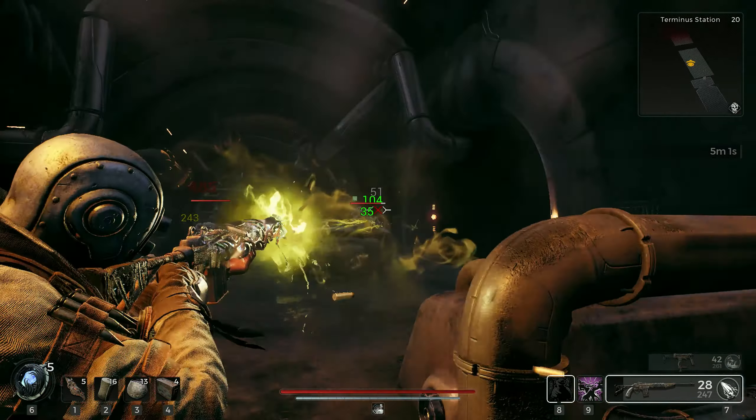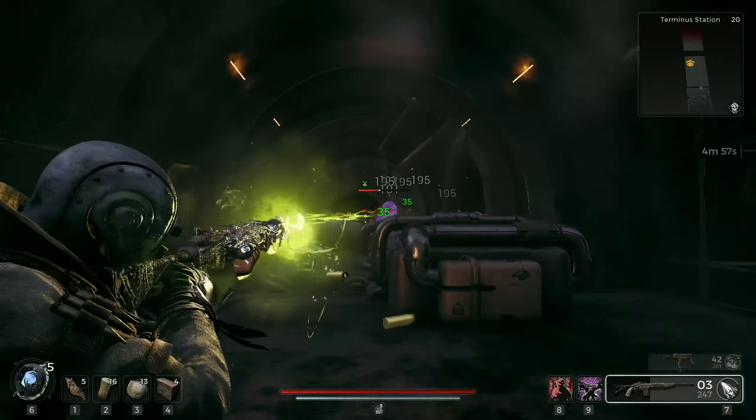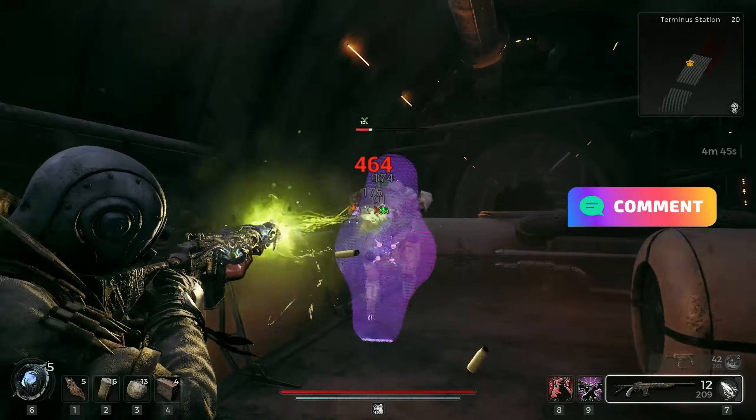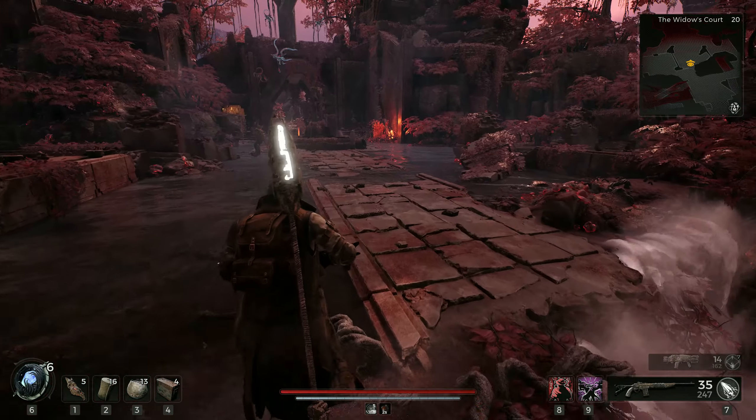The build also gives you access to a fantastic damage skill and one of the best survivability skills in the game. Cherry on top is an impressive passive health regeneration of around 5 HP per second that is always active and does not occupy a valuable ring slot.